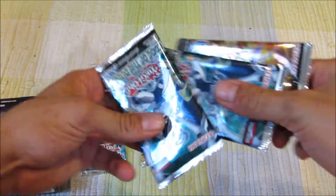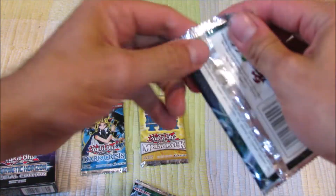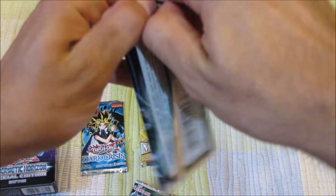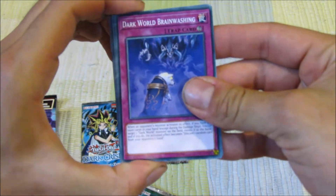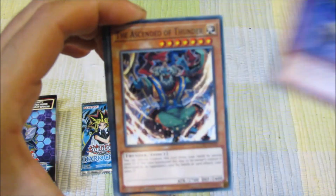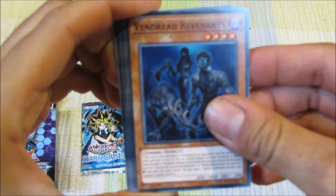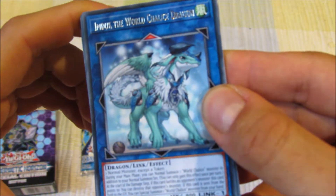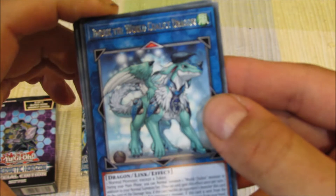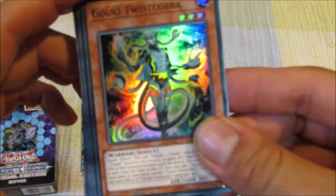Let's go ahead and open our standard packs. We'll go Code of the Duelist first, then Battles of Legend at the end. I swear if I get a Firewall. Alright — Dark World Brainwashing, The Ascended of Thunder, Vendread Revenants, Defense Zone. And then we got Imduk the World Chalice Dragon. And a Goki Twist Cobra — that's our super.